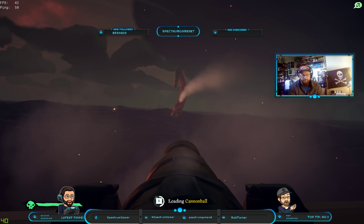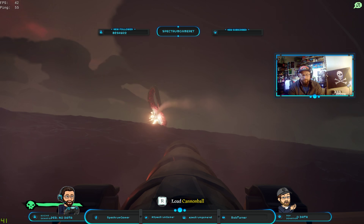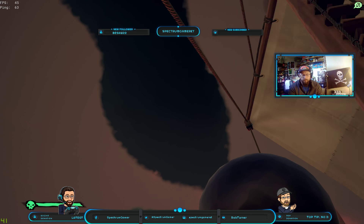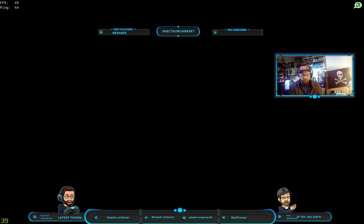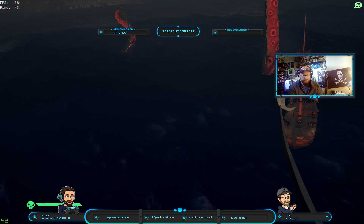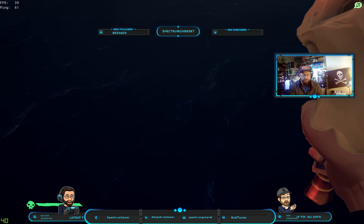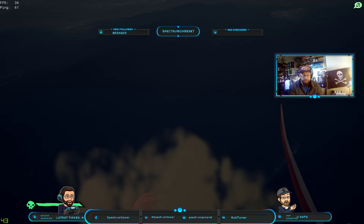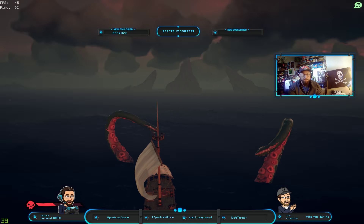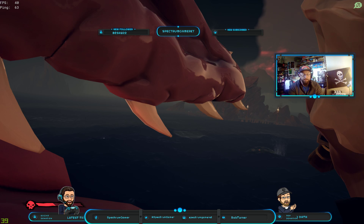Looks like I got Kraken-slapped. Oh no, I'm getting dragged off the ship. I've been Kraken-slapped, so I'm going to have holes in the ship. Now I'm getting chewed on. It's unlikely this rush game is going to succeed. Oh — I got treasure in the water over there! The potential is I could swim for the treasure and try to swim back to the island, but it's way over there.